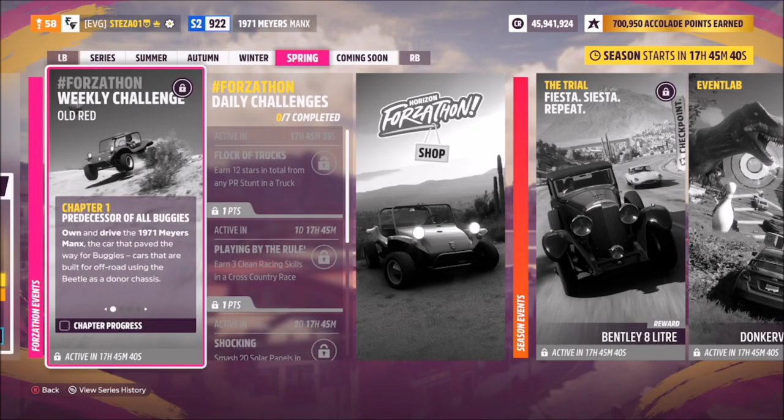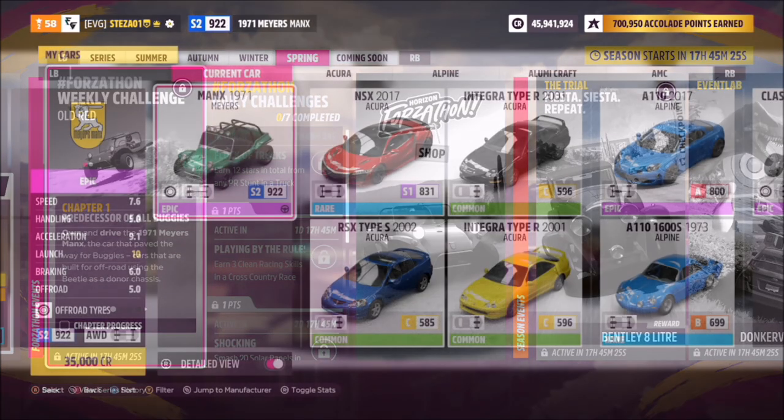Hello and welcome back to the channel. Today you join me for this week's Forzathon guide called Old Red, which wants you to own and drive the 1971 Myers Manx to complete all of the challenges. So without further ado, let's get stuck in and take a look at the car we'll be using.